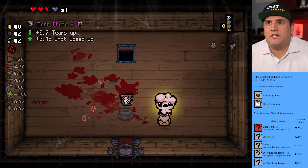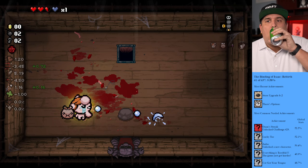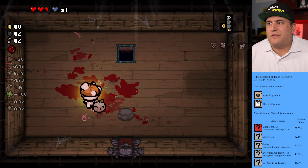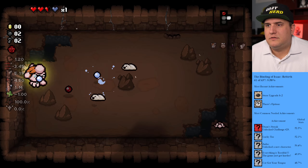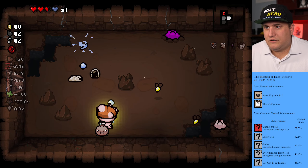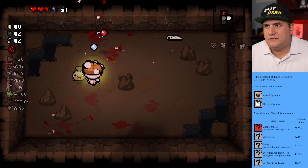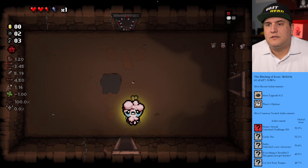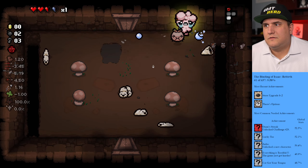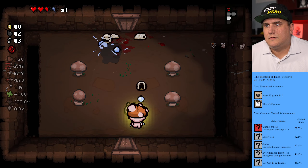One more hit — what do we get? Torn photo — tears up, shot speed up. I'm okay with that. We are shooting faster now, that's huge. We still don't have the range up though, that's what we really need. Let's go down. We're oh — don't trap me in the corner. Get those yellow things out of here. Got a key for the room. Still our luck is down.